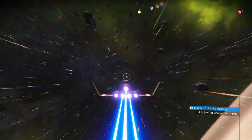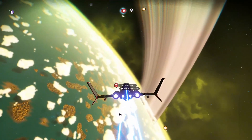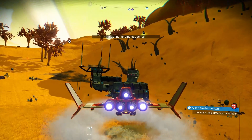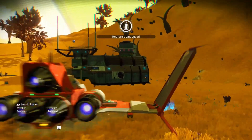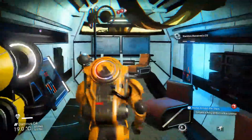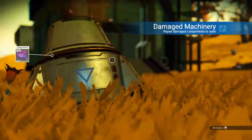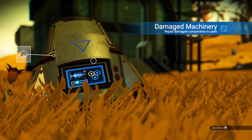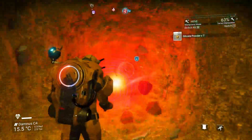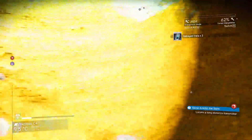Alright, so we've got to locate a long distance transmitter for our boy Artemis. Let's go do that. See what kind of goodies are in here for us — there should be at least some salvage data. Take that. And more nanites — thank you. Take that. I got four.